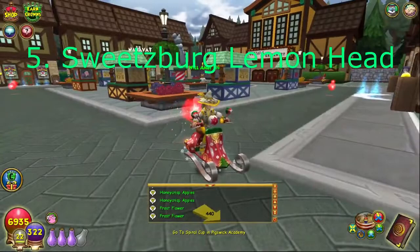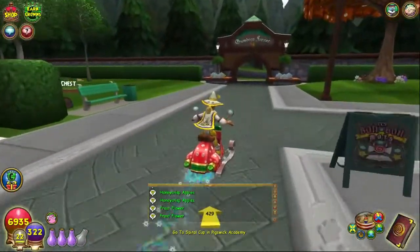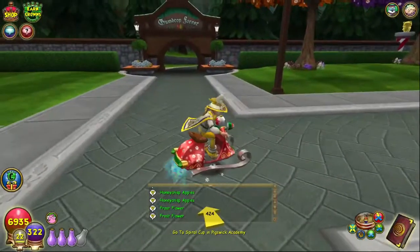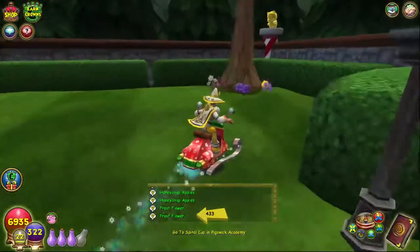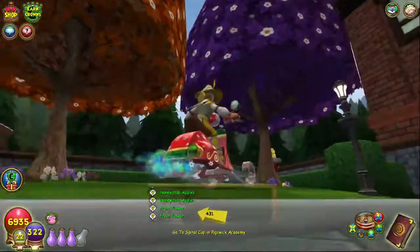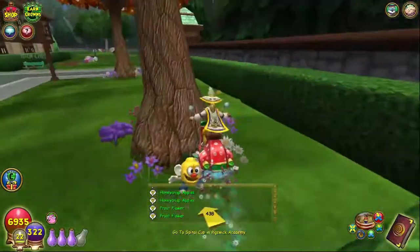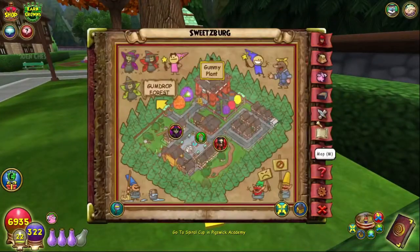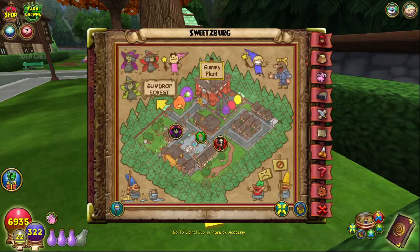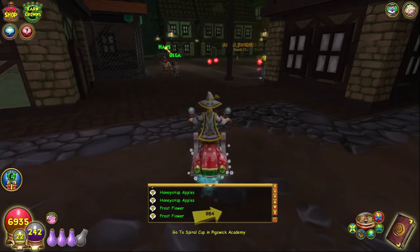For the Sweetsburg lemon head, from the center or from the Gumdrop Forest entrance, go to the left of the factory. You'll find this purple or purplish-leaves-looking tree, and right behind it you'll find the Sweetsburg lemon head, which is located right here on your mini map.